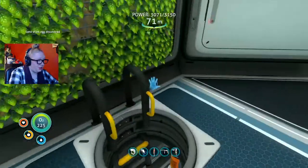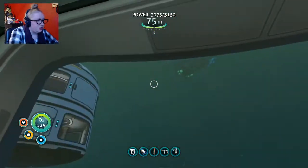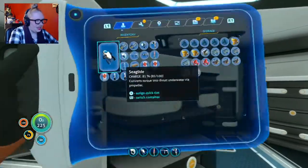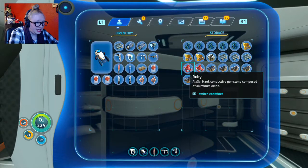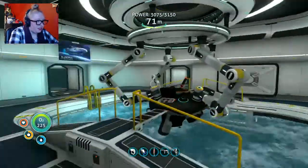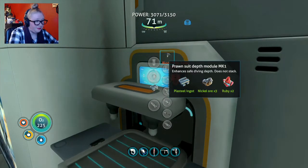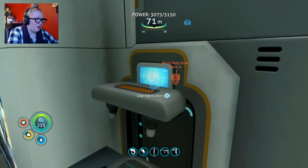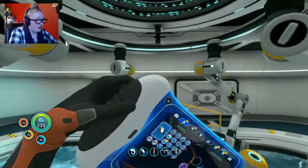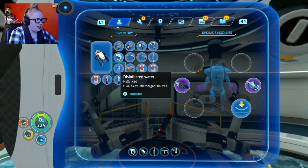I did go back to the Lost River in between episodes 19 and now. My sand shark just hatched — that's cool! So I need a plasteel ingot, two ruby, and three nickel. I did go back to the Lost River with my prawn suit to get the nickel I found and couldn't pick up because I hadn't made the drill arm yet. I did that off camera just to not waste your time. My prawn suit by default can go down 900 meters, and with the mark one, we can go down to 1300 meters. I have never been that deep in this game.